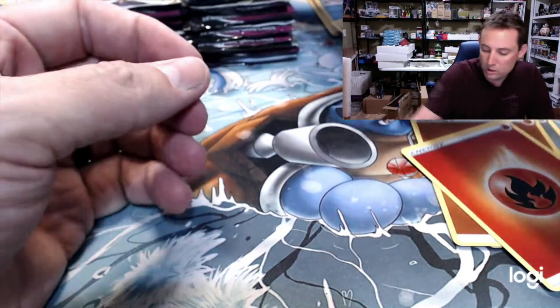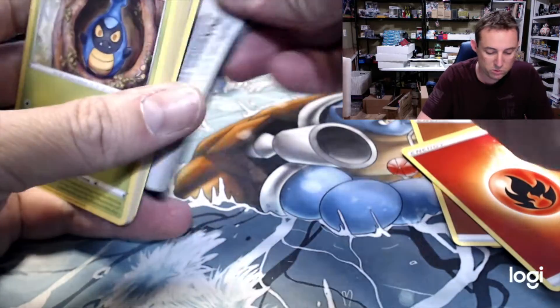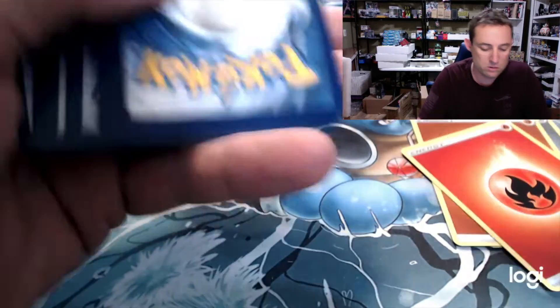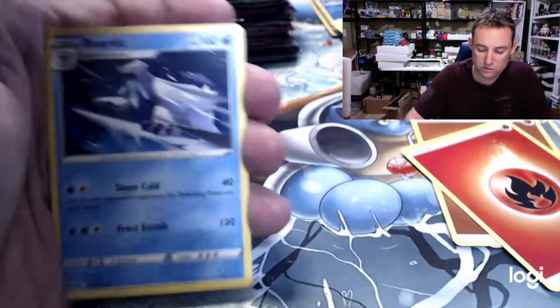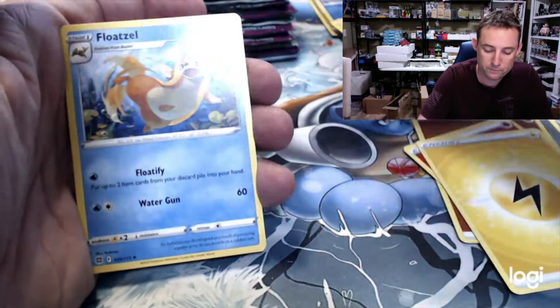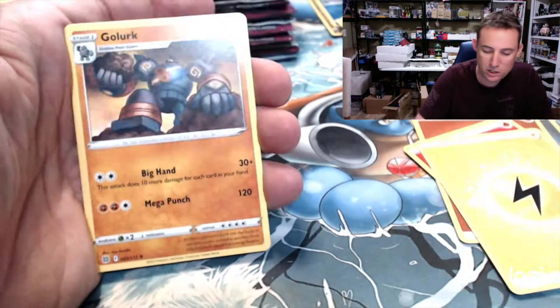Here we go, Brilliant Stars — Charizard action, right? That's what we're looking for. We need non-Charizard stuff — I can't remember what we need from the set. It's eluding me. Zimovane and Golett.